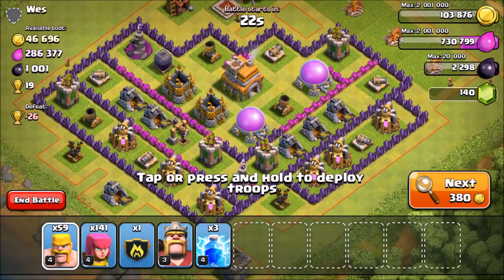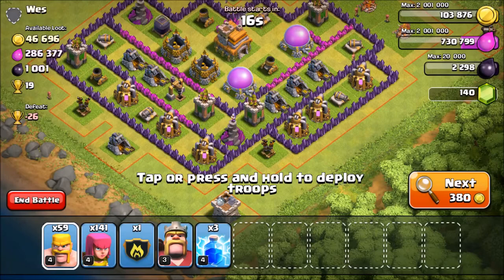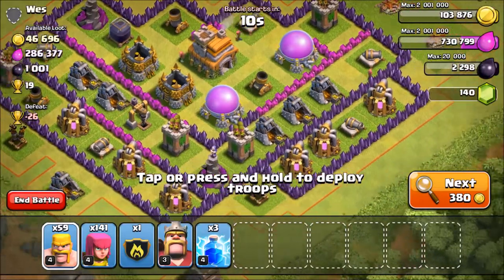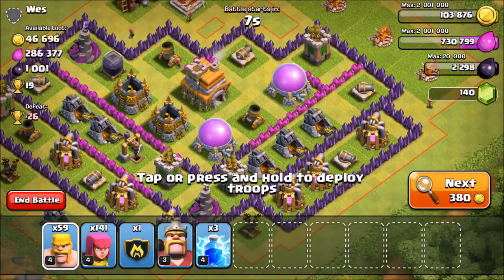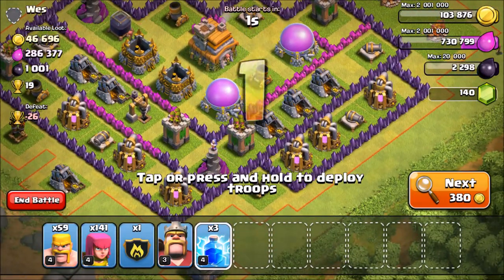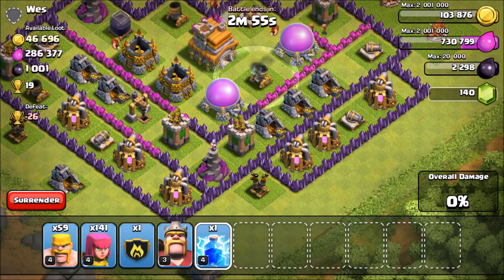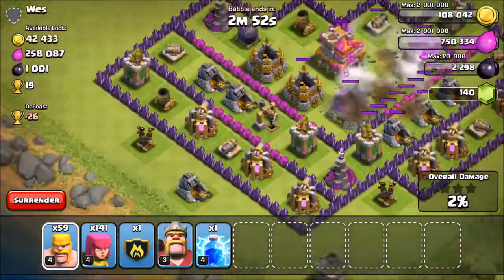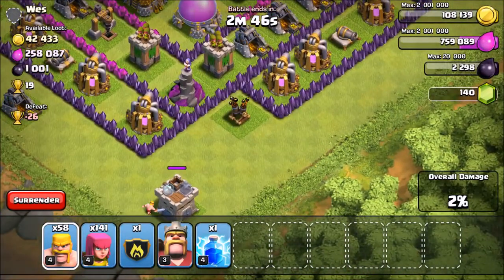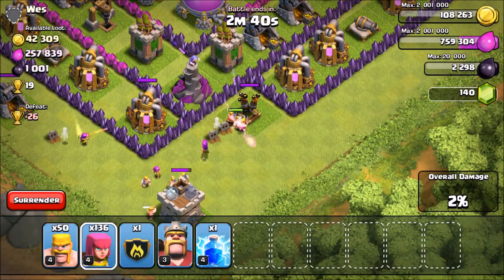This base has a lot of elixir — 286,000 — and not a lot of gold, but we're mainly going after elixir anyway. It looks like a pretty decently upgraded Town Hall 7 with good walls and level 2 splash damage. We're going to try to get most of that elixir using barge again. I'm going to drop two lightning spells on the mortar. The wizard tower is kind of exposed and doesn't have a huge range, so we'll take out the mortar first and then distract the wizard tower.